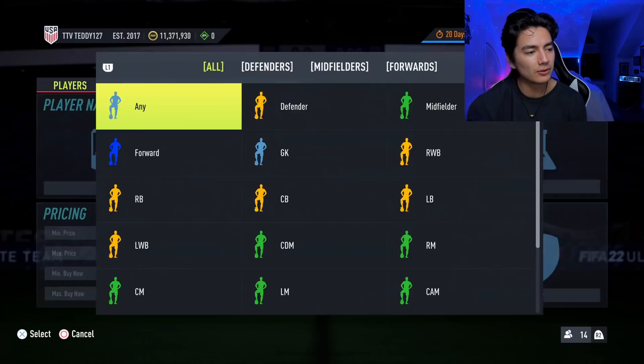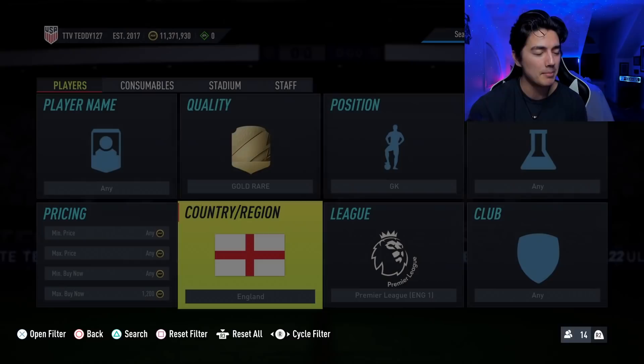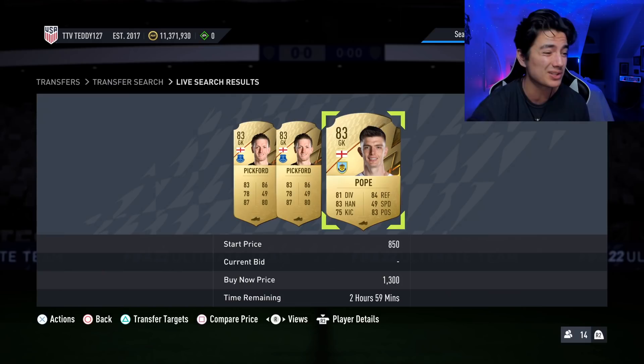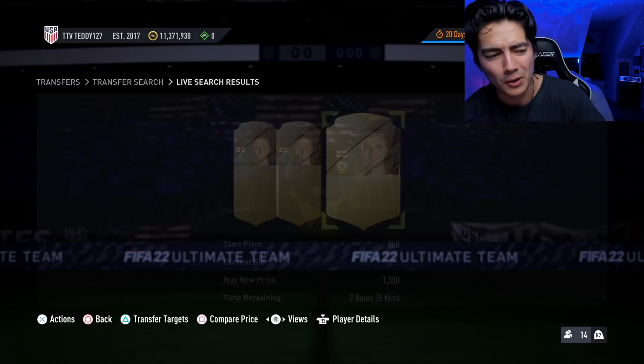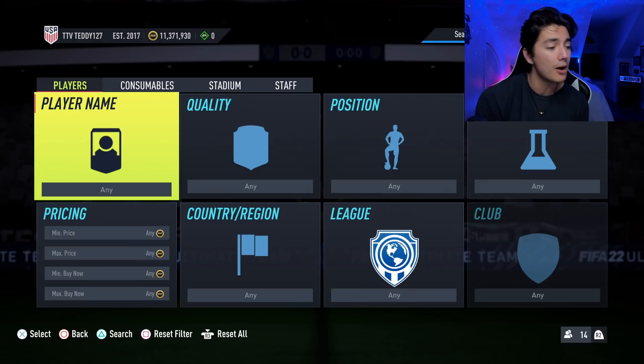Yuri Berchiche is good — any of those cards for like 1,000 coins or less is ridiculous. Another filter I always recommend: gold rare goalkeeper Premier League. If you can get those guys cheap — England gold rare England goalkeeper is Nick Pope and Pickford. Anytime you can get them below 1,000 coins it's a solid pickup. They don't fly as much as cards like Witzel or Mason Mount, but they're still solid. That's a ton of cards you guys could pick up for hopefully below 1,000 coins.